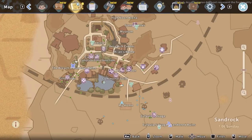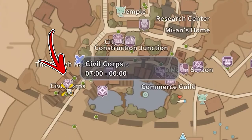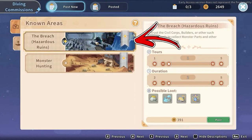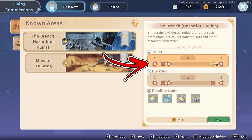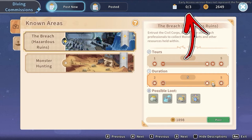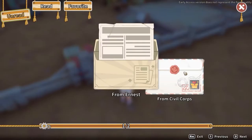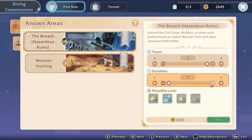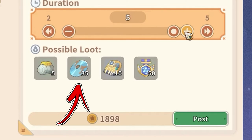For the passive way, progress in the mine story line until you unlock the Civil Corps in the bottom left corner of Sandrock City. In the left corner of this building you will find a board you can interact with. Select the hazardous ruins, and using the sliders you can decide how many runs they will do and how many days you want to wait for the result. Based on what you choose, the price will change. You can post up to three commissions at a time. After the commissions are completed, you will receive a mail with the rewards. If you max out all the sliders, you will be able to obtain 35 data disks for each commission.